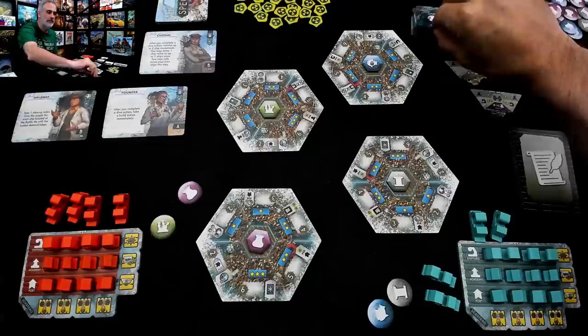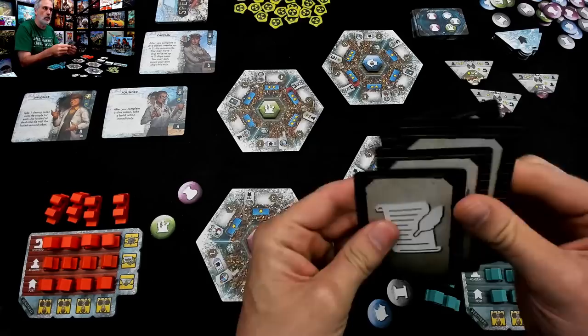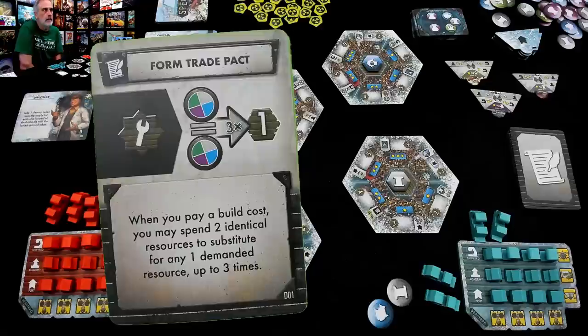After first player was figured out, there's one more thing that had to be decided: what the current law of the land is — what is the current decree? There's a whole bunch of these decree cards that fundamentally change the rules of the game. Our first decree was 'Form Trade Pact': when you pay to build, you can spend two identical resources as a substitute for any one. So basically, a pair becomes a wild resource. That is the law of the land.